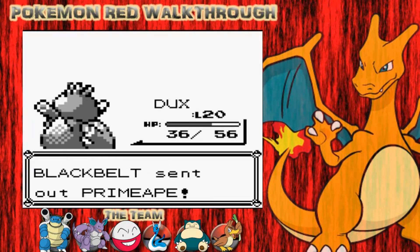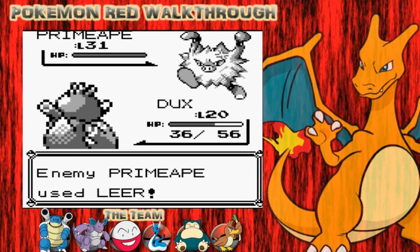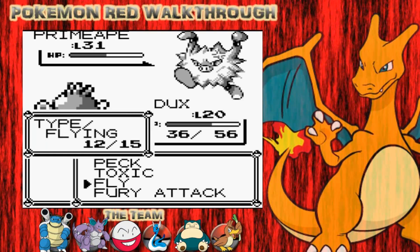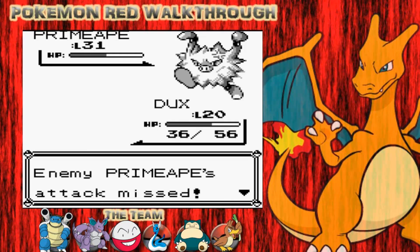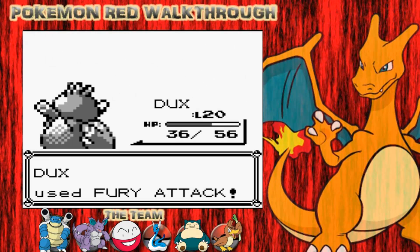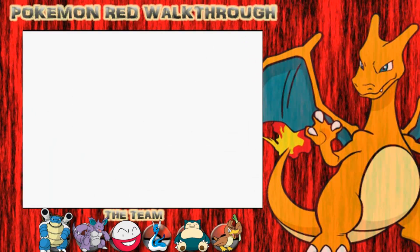The last Pokemon is Primeape. I'm at level 31, they're level 20. Primeape luckily goes for Leer. I go for Fly but I miss, which is a real pain. He goes for a third Leer in a row — if I get hit by anything I'm going down. I go for Fly again, that's about half damage. One more Fly should finish him off. He goes for Focus Energy, so I'm safe in the air. Down goes Primeape, and I get a boost at 1400 experience, going straight to level 22. Two levels in that battle — a really good start for Farfetch'd.